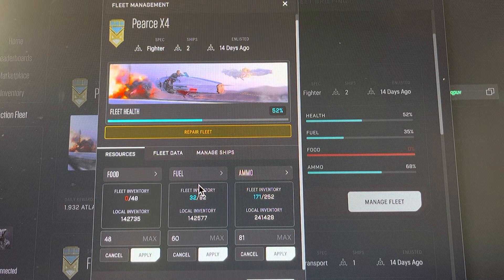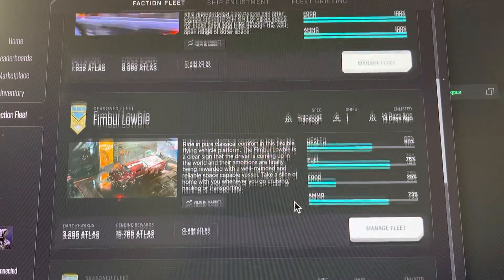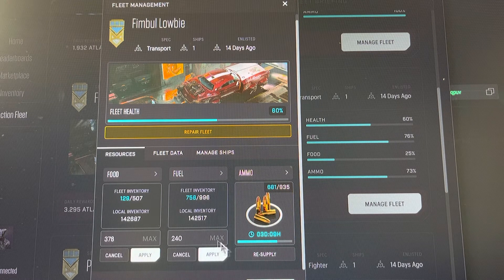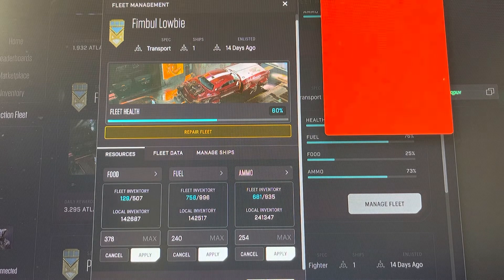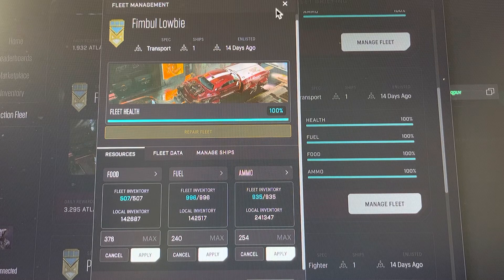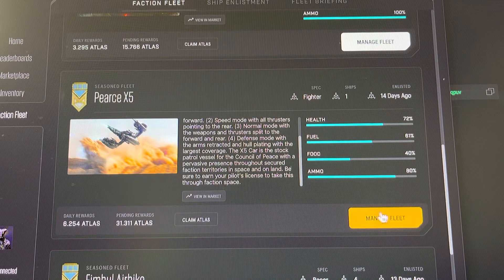In a second my ships will be refueled. My Pierce x4 — got two of those. We're gonna have to go down, we got the fleet below. Here we go, we're gonna have to resupply — max it out, resupply — max it out, resupply — max it out. Bammo, resupply all. Some of these things need to be done every day. As you can see, the last ship we just topped off there was out of food, and I bet my Fimble air bikes will be pretty much out of food too.